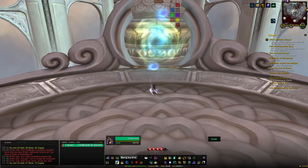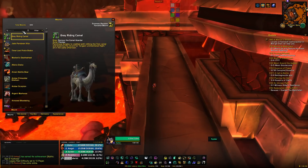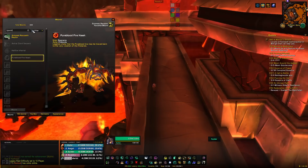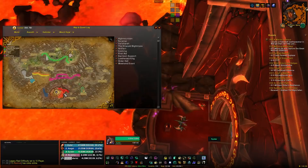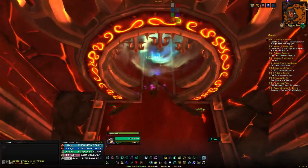Next up is the Firelands. From here we can get the Flame Talon of Alysrazor from Alysrazor on about a 2% drop chance, and the Smoldering Egg — which gives the Pureblood Firehawk — from Ragnaros on a 1% drop chance. You can do Firelands on 10 or 25 man, normal or heroic; it won't impact mount drop chance. 25 man gives better loot and gold yield. To get there, head to Mount Hyjal in Kalimdor and find the Sulfuron Spire to the south.